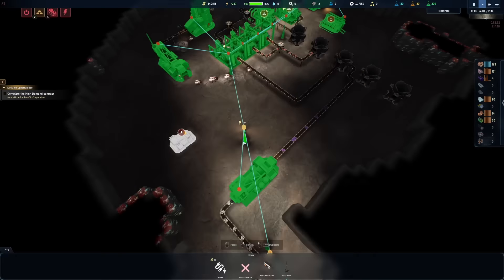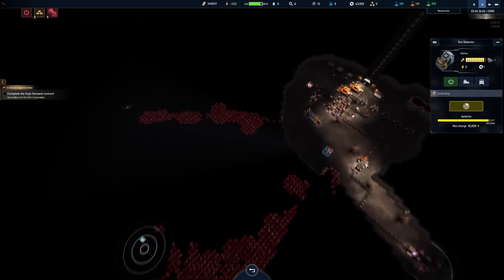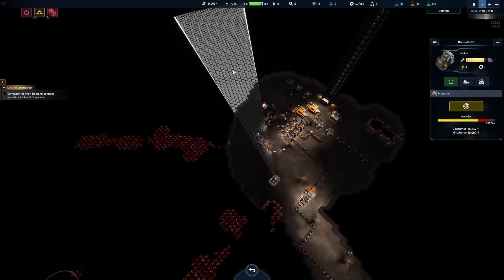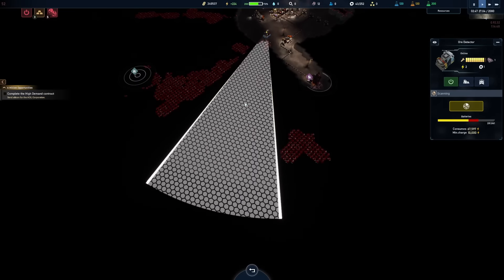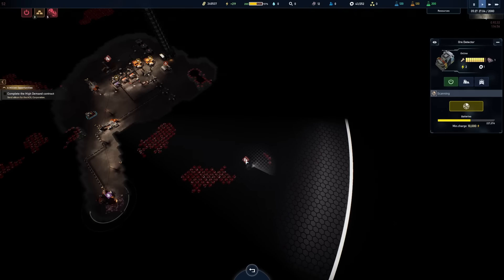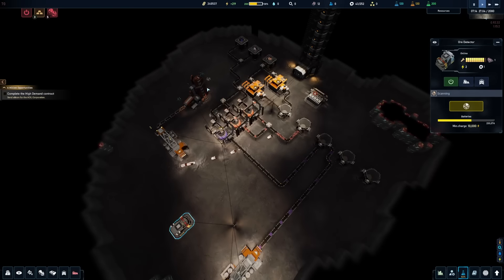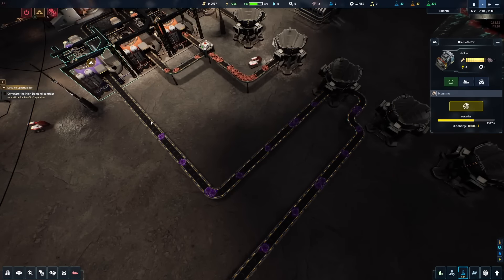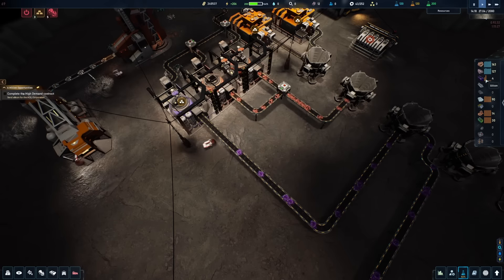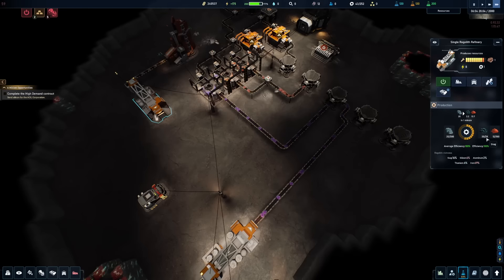We actually have full power now so we can hook up the ore detector and scan some more areas. Is there anything past the iron? Some more hard rock — nothing there. Let's scan further — way out this way. Whoa, silicon way out there! And more iron over there too. Nice — a backup vein in case that one goes empty. It's still pretty rich though, with 27,000 units still in it. The silicon is going through a loop right now because we're actually very low on silicon since I built a lot of things.